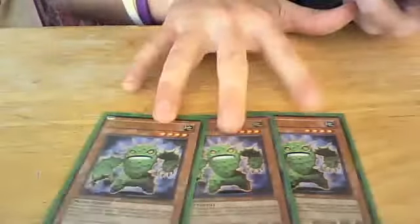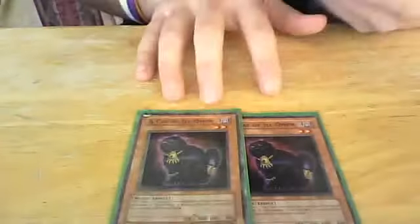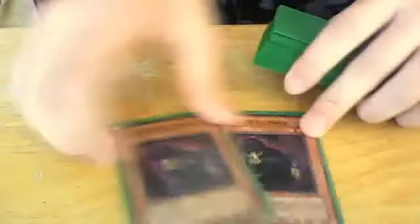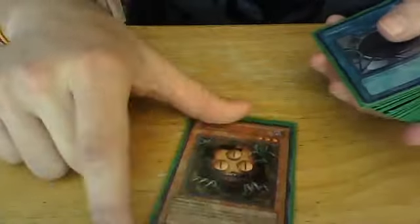Three Cactus Fighter — I'll explain how the OTK works in a little bit. Two Lonefire Blossoms to search out Cactus Fighter. I run two Cat of Ill Omens, because you need a trap in the OTK. Three Cyber Valleys. Violet Witch — instant Cactus Fighter. Sangan — instant Lonefire, which means instant Cactus Fighter.